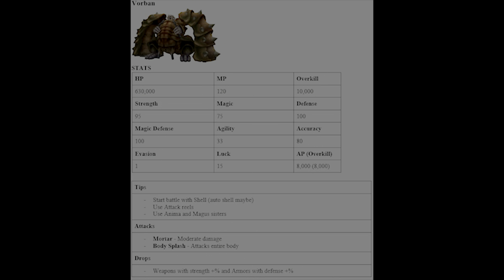This is Varuna — probably the toughest Area Conquest monster. He has really high HP and his defenses are off the charts. Make sure you use Shell right at the beginning of the round, then use Wakka's Attack Reels and then bring in Anima and the Magus Sisters. Anima's Pain ability and the Magus Sisters' Passado ability will really help. He counters every attack with Mortar, and uses Body Splash on his actual turns. He drops Strength weapons and Defense armors.